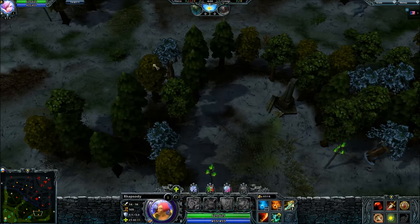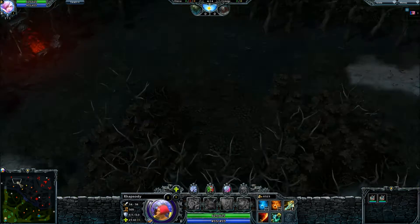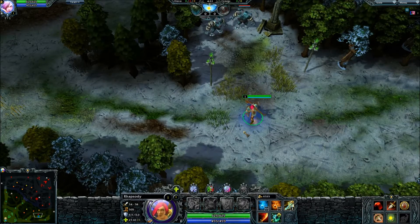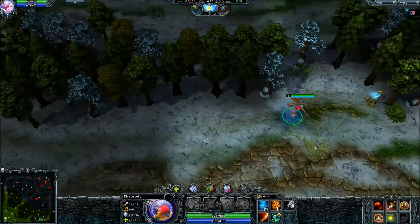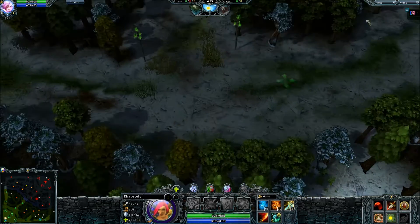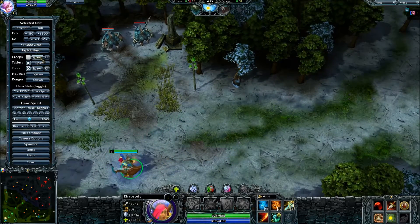One of the first things you're going to want to do is what's called warding the pool spot. This camp down here and the camp up on the top side are called the pool camps - camps that you can pull - because you can actually aggro the creeps down into your lane, pull them down here, and get them to attack your own creep wave. That way the enemy doesn't get that creep wave or that experience.